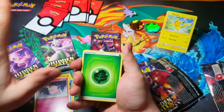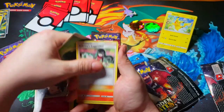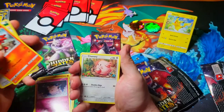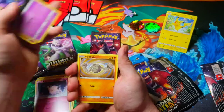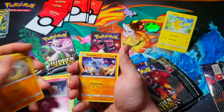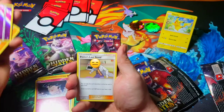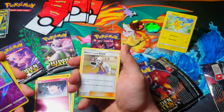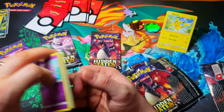I can feel it, I can feel it — there's something good in this one. Starting off: Leaf Energy, Sabrina's Suggestion, Charmeleon, Chansey, Staryu, Jigglypuff, Ekans, Geodude, Cubone. Ekans is the Reverse Holo. Final card for this pack is Blaine's Last Stand. I'm not sure what I felt there, guys.